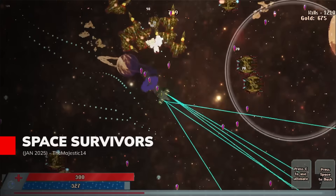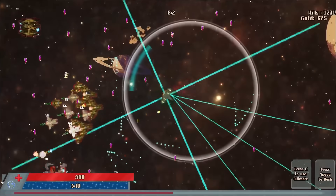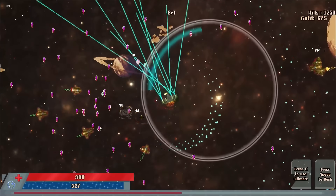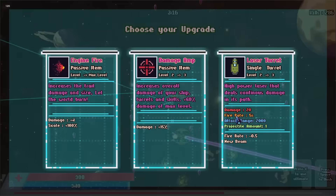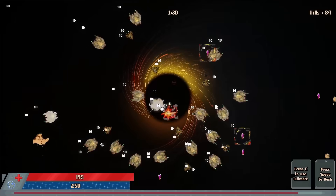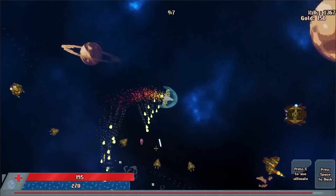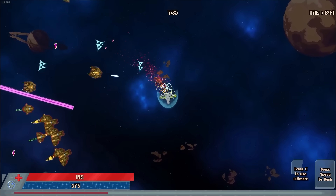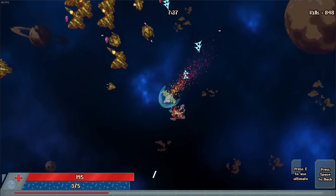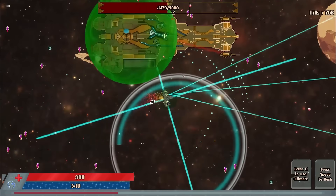In Space Survivors, you become the bullet hell, playing as a wanted space pirate fighting for survival in 15 to 20 minute bursts of chaos. Automatically firing weapons keep the action flowing while you collect valuable cargo and battle formidable bosses with unique attack patterns. Choose from two distinct ships, each with game-changing ultimate abilities, and equip over five different upgradable turrets for maximum firepower.